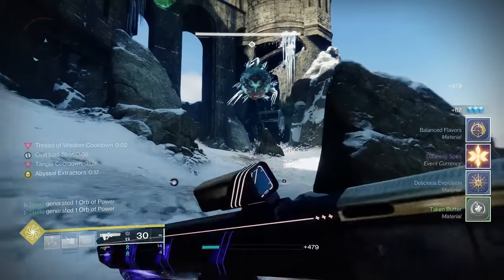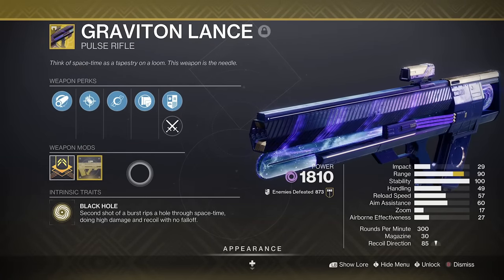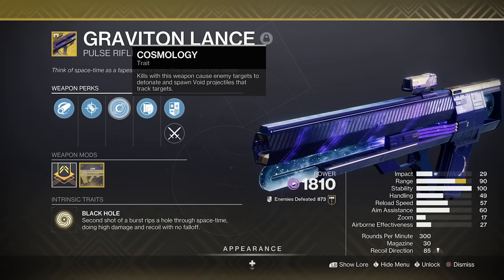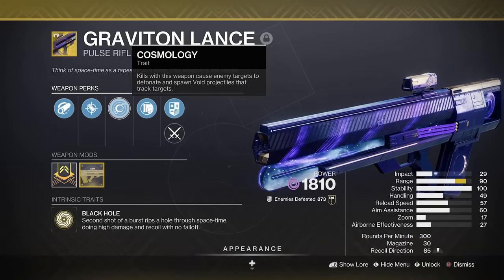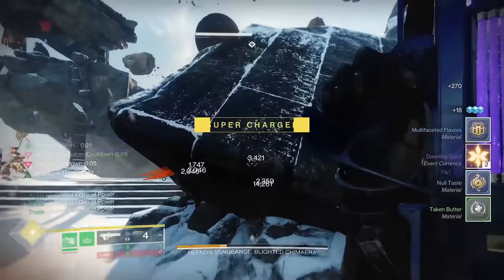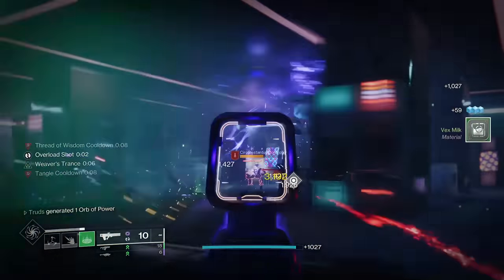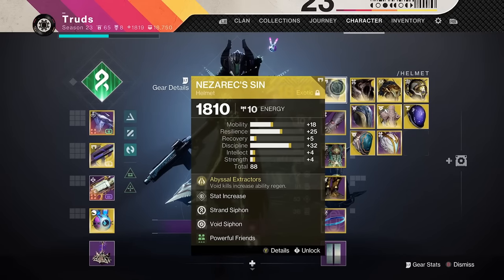So what makes Graviton Lance so special in this build? It recently got an update to its range drop-off and rate of fire, so it fires a little bit quicker now and is absolutely devastating. It also has that iconic 'voopy' sound, but more importantly it has the Cosmology perk, which causes enemy targets to detonate and spawn void projectiles that track to other targets. These void projectiles have a mind of their own — sometimes you don't even need to be using the gun and they'll just go off.